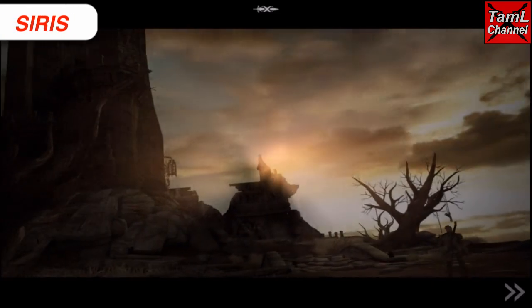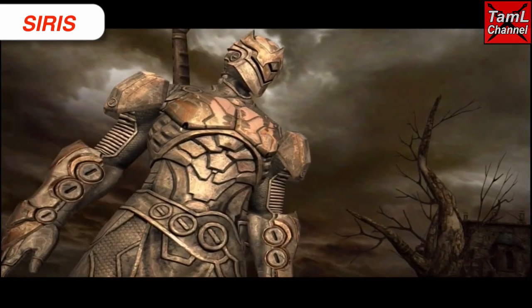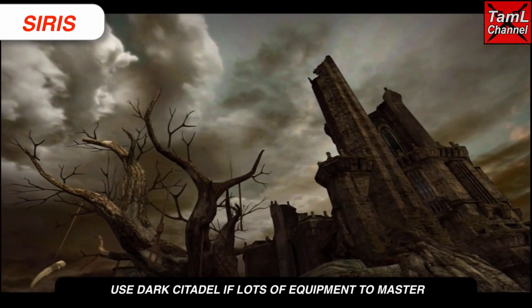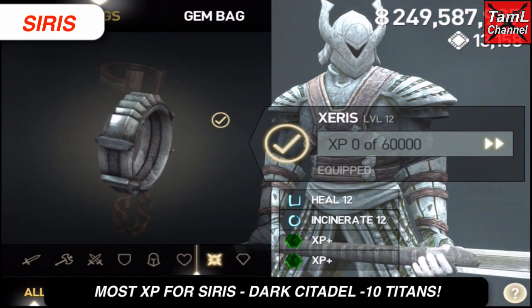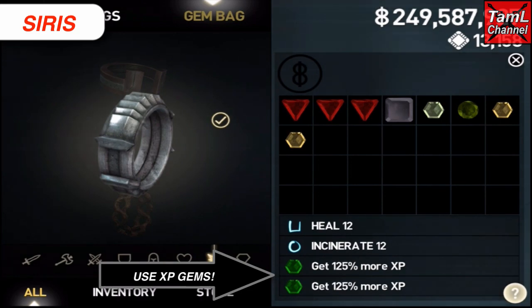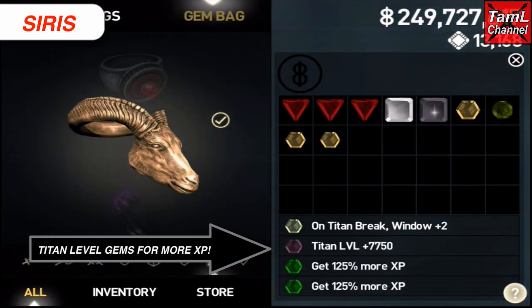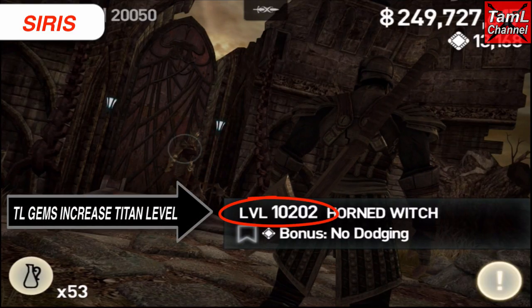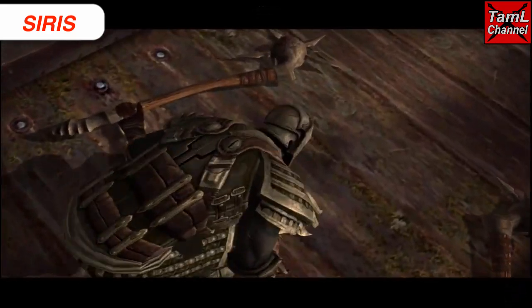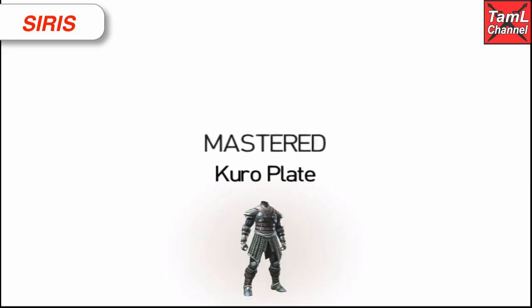Now for the XP aspect of leveling — mastering your equipment. For Cyrus, the best quest is the Dark Citadel with 10 Titans. To boost XP, I recommend using XP gems — the hexagon green ones — and I was able to master the equipment I was wearing in one fight. The other way to boost XP is Titan level gems, which increase the Titan's level so you get more XP and gold per fight. You'll see my Titan's level went up 7,000 plus and I got one and a half million XP instead of 500,000.